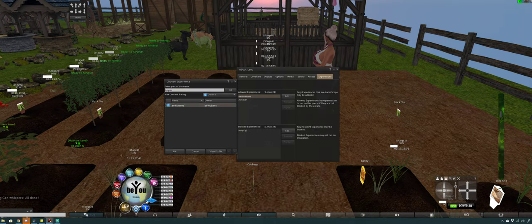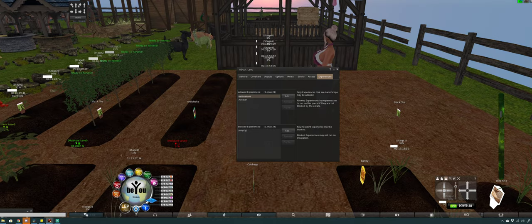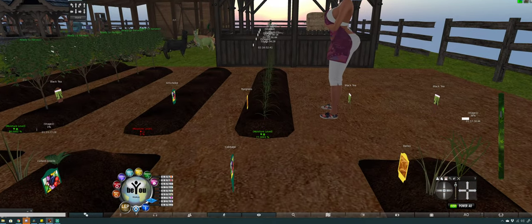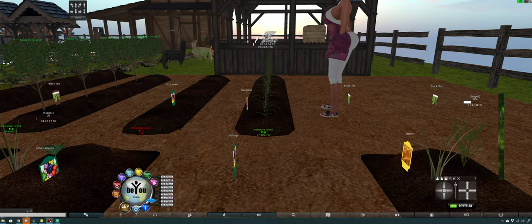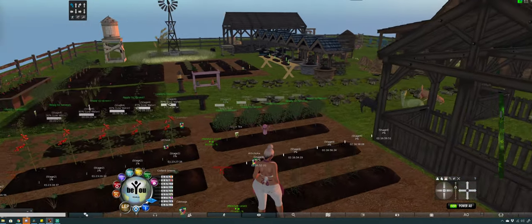You type in BU, find BU sales, hit okay, add the experience. Now when you water the plants, you don't always have to give it permission to attach the water can to your avatar. Once you pass 75%, don't water your plants anymore because it'll tell you that you're wasting water.